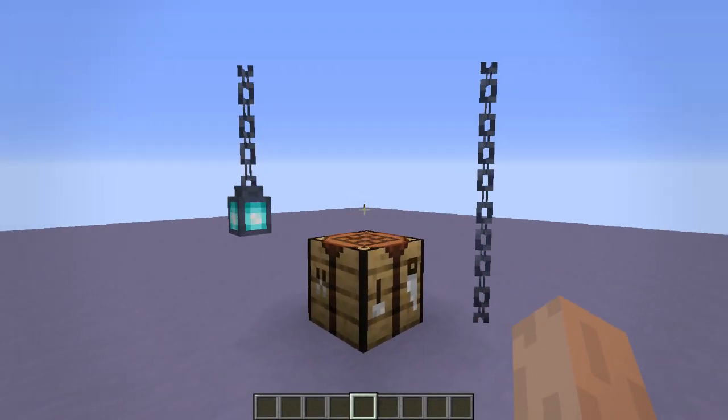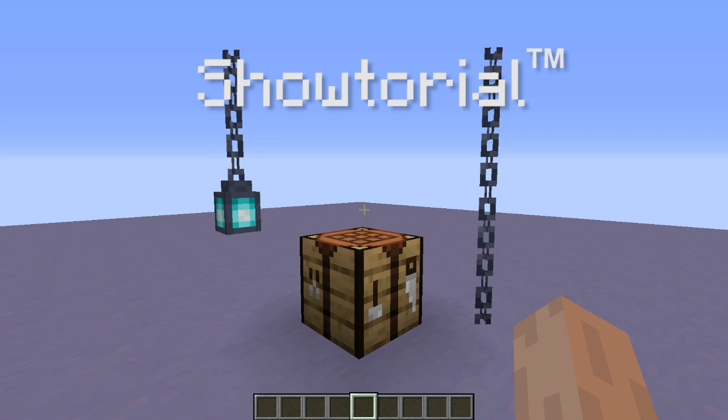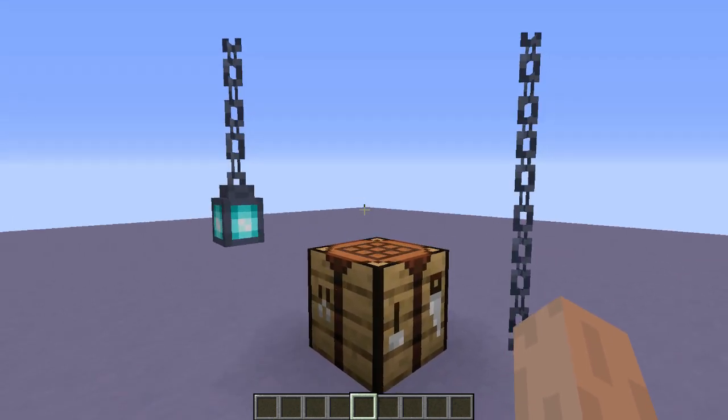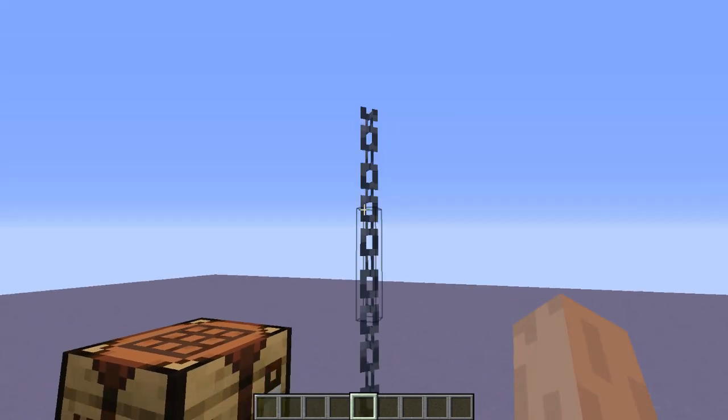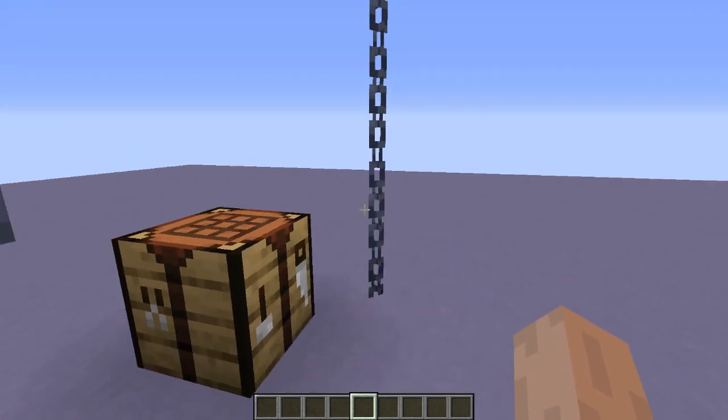Hey everyone, welcome back to another 1.16 Datapack Showtorial. This time we're looking at the Datapack Climbable Chains. We're in the latest snapshot, 20w16a, and they added chains. Look how cool they are — hanging things down, super sweet with the lanterns.